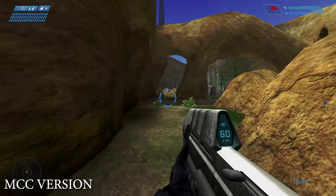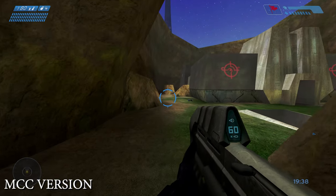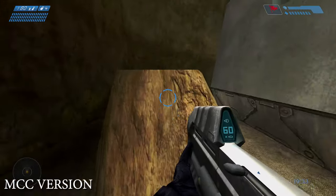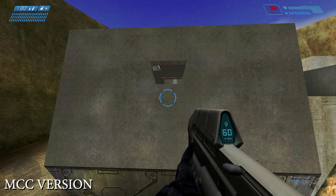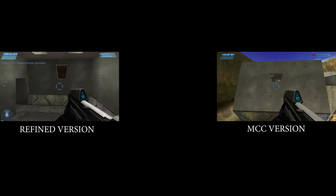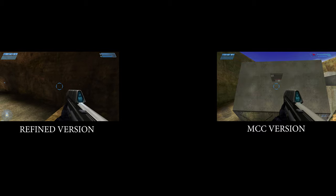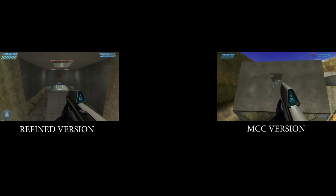Another change — on the map Battle Creek, this one caught me by surprise. When you're making your way into the red base in the MCC version and look to your right, there's a small window. But in the Refined version it was originally a large window — you could actually jump inside the base and back out through it. I played on this map with friends a lot and never realized this window was originally massive. I really hope they restore this.